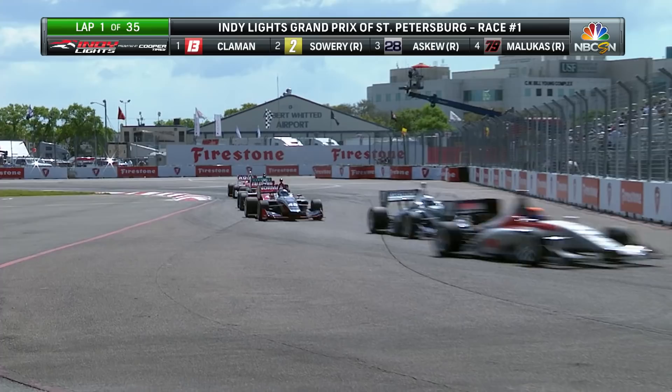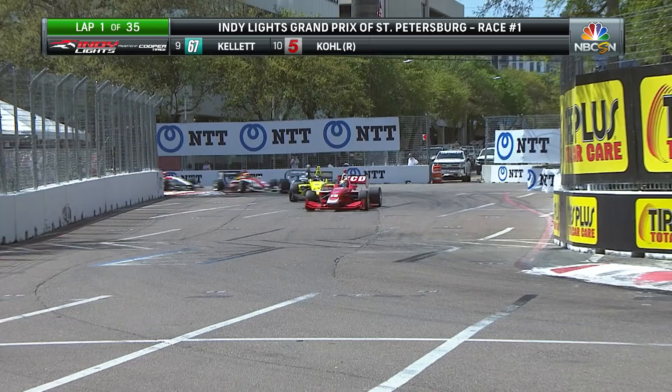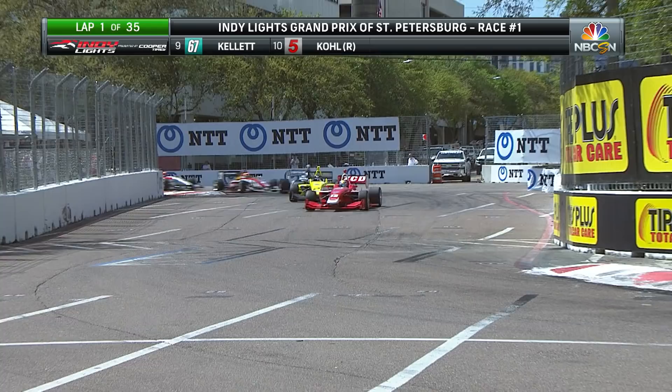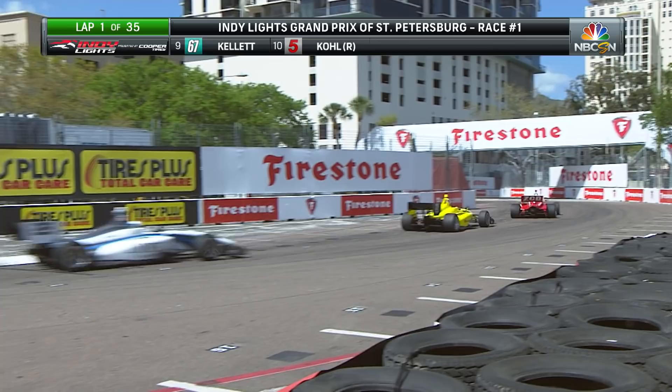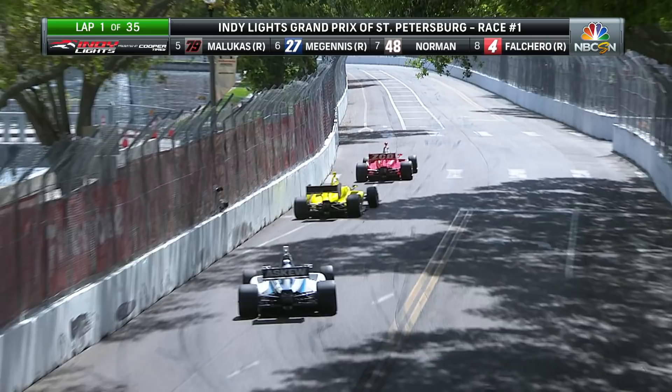That was a great idea for Toby Sowery to go to the outside once he realized that Oliver Askew in the white car had cleared. Sowery got that and look at the run now in the yellow car — he's right behind Zachary Klayman. Coming off that turn, it almost looked like Sowery had just a little more speed trying to take a look, but Klayman does a nice job holding him off. A really good run, and Zachary Klayman is now under some severe pressure and gets a bit loose.